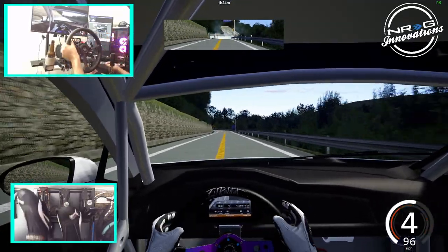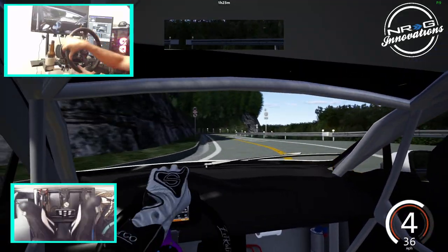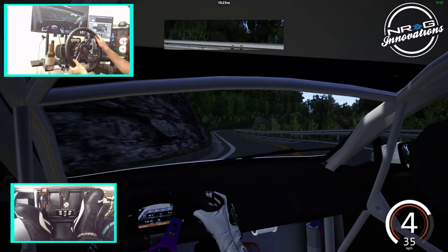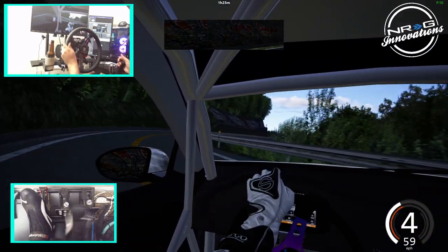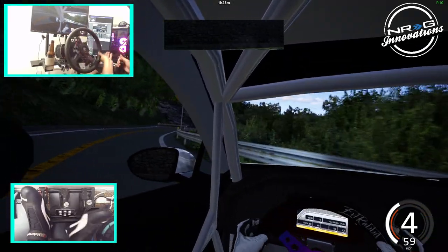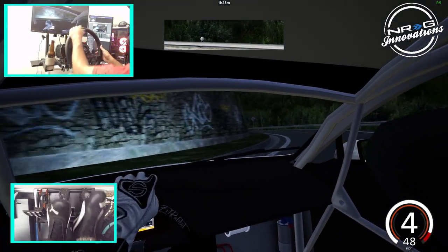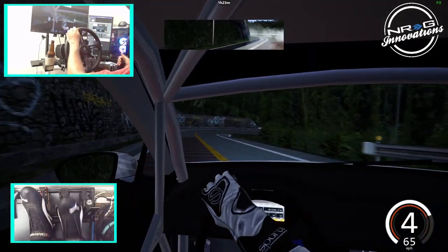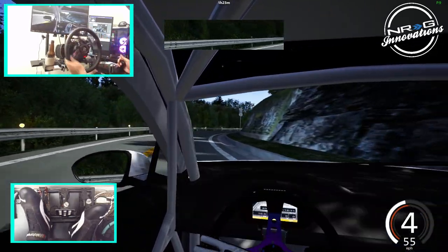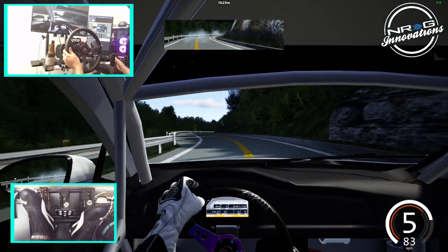Crazy course — you guys remember from the mountain drift run. Anti-lag working overtime right now. If I was running this on a server with tire wear, I wouldn't have tires by now. But we are running this with no tire wear so that I can actually do a full drift attack with 890-something horsepower here on Mt. Akina.